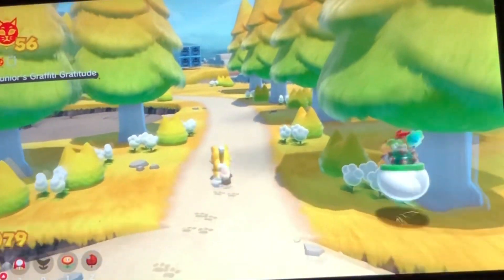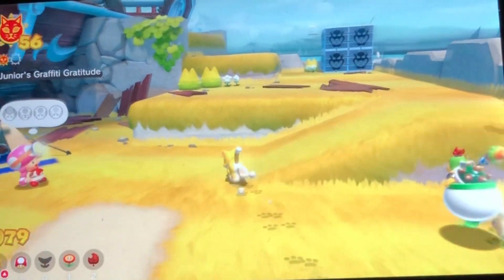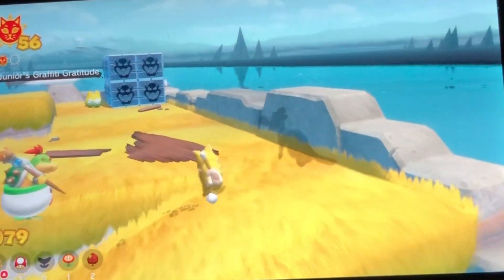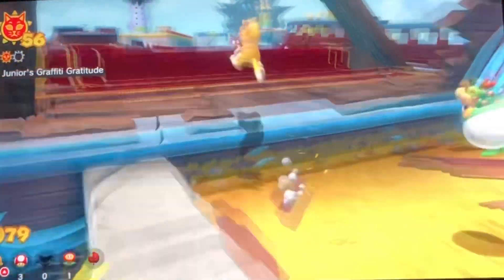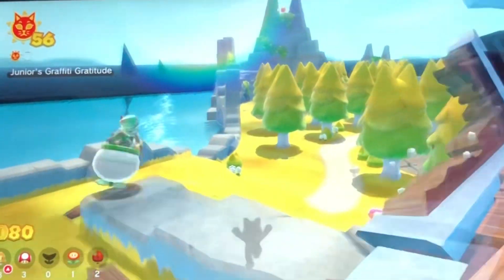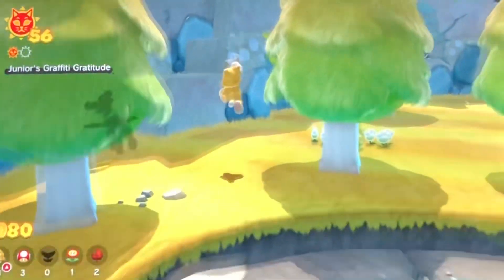We're back at First Step Island so we can collect the last four cat shines. And it will be the last island to search for cat shines. And then it's time to find all the hidden cat shines. Let's start by finding all the cat shine shards — the last cat shine shards.